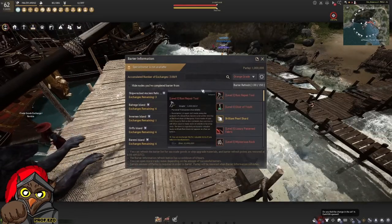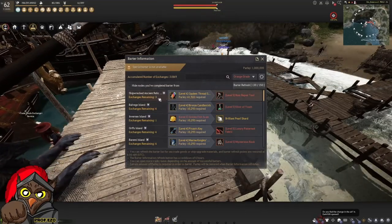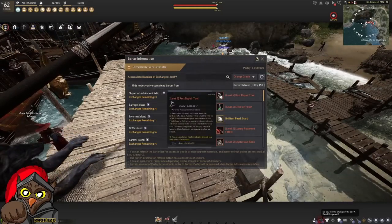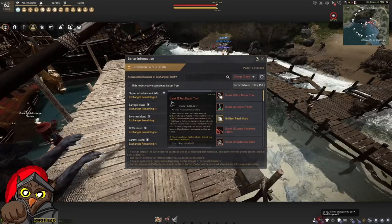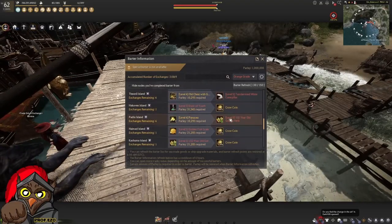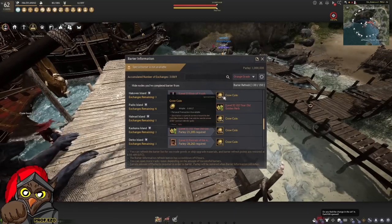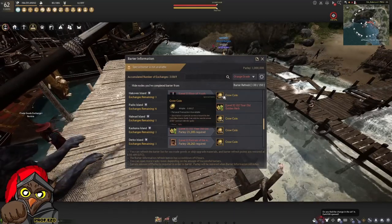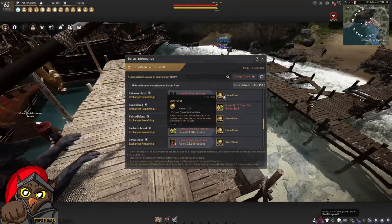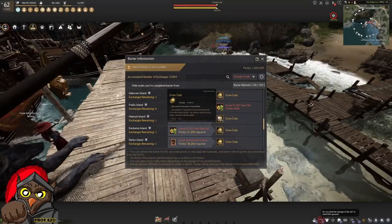Going back to the barter window, I have one shipwreck ancient early transport vessel trade — three T4s to the 10-million item — which is an additional 30 million. That's a total of 250 million, not including crow coin trades. The caphras bundles would be around 12 million at current market price, and the memory fragments would be another five million.